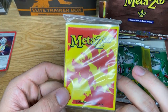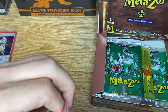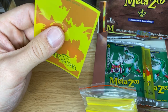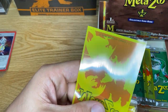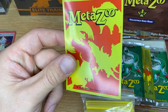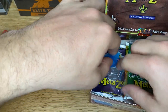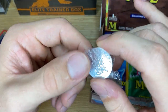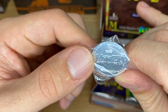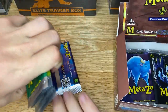Then we have the sleeves, which appear to be pretty nice quality. They're a little wider than a normal Pokémon sleeve, but the cards should fit fine. Pretty cool with the orange and yellow design and the 2020 logo at the bottom. Then we have the coin, which feels like real metal. The first edition MetaZoo Cryptid Nation coin is pretty cool. Then what everybody wants to see - we have the 10 booster packs.